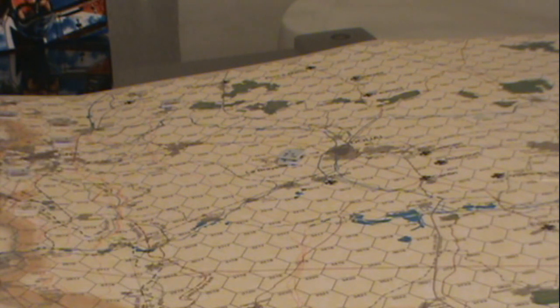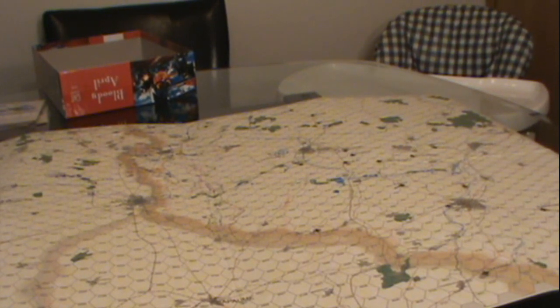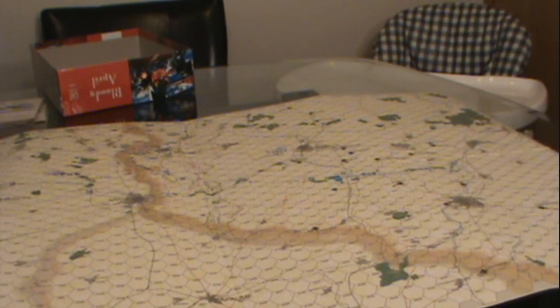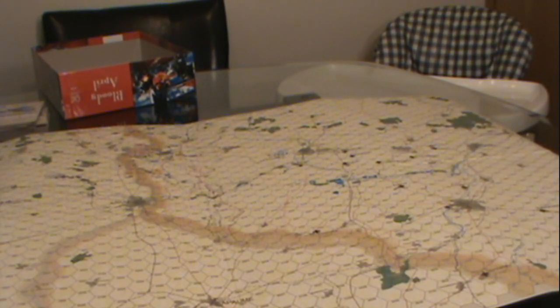The battle can get more complex if you're doing the dogfight rules. On the simple version, you check the engagement chart first — was there an engagement? Yes, you've engaged the enemy, then you do shot resolution — did you fire anything? Then you check the damage table.